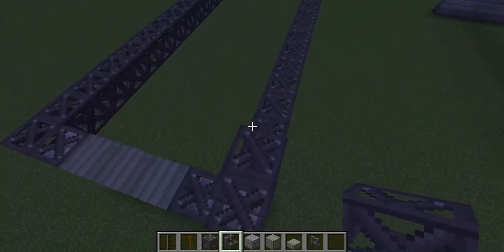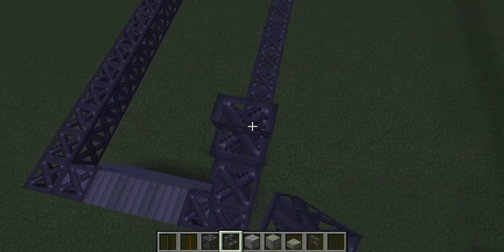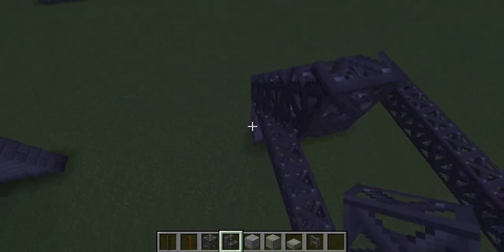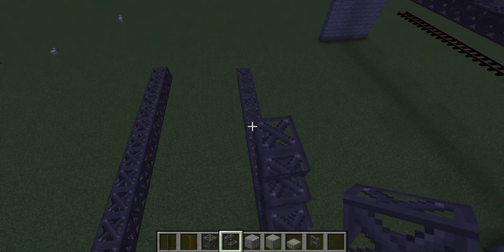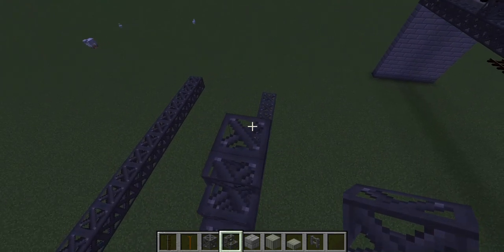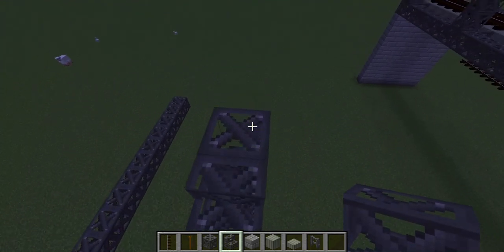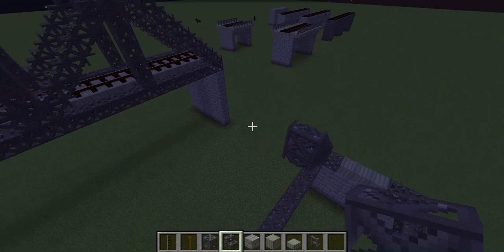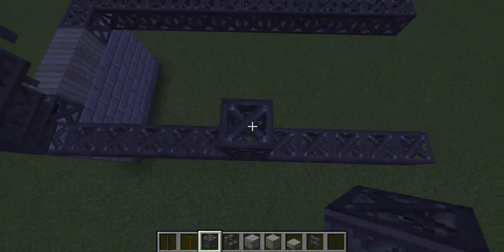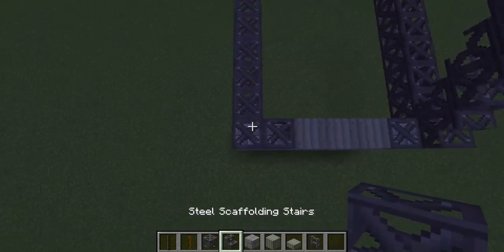Then you put stairs like this — one right-side up, the other one upside down — to get the angled look. Once it looks tall enough, count the height: one, two, three, four, five, six, seven. Perfect. Then you repeat the same thing on the other side.